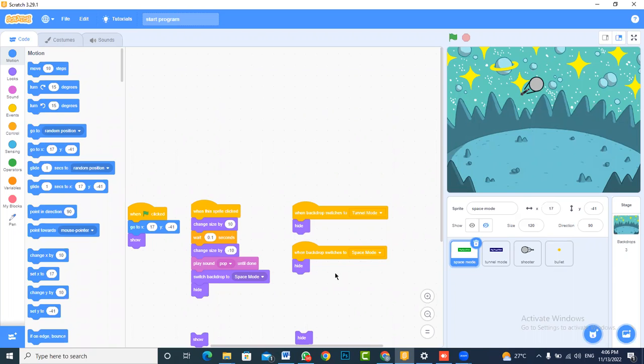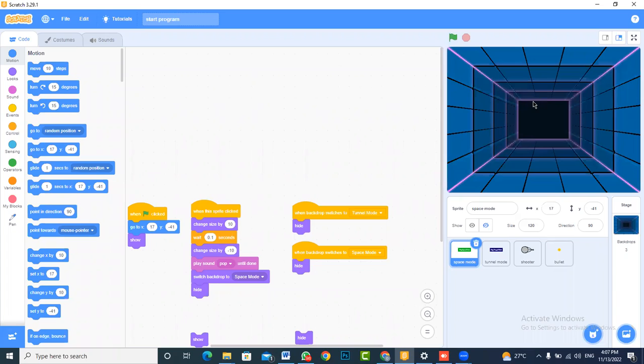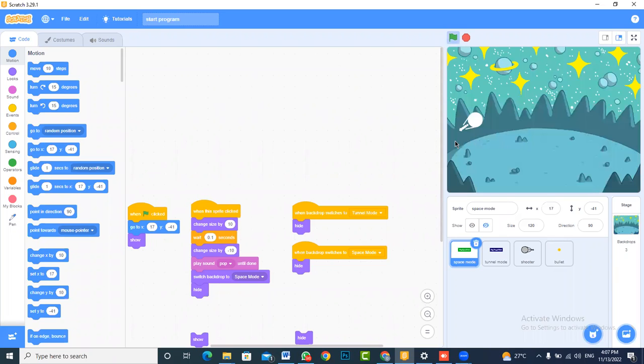While Mustafa joins in, let's recap what we have done so far. The first thing we did was create a start screen that allows us to start playing in any version we want. Currently, we are programming everything for space mode, so anything we do here would apply when we start to play this game.